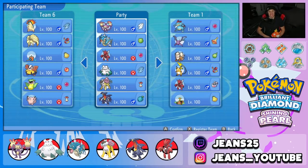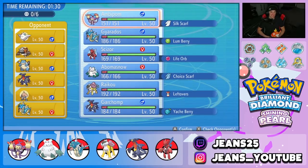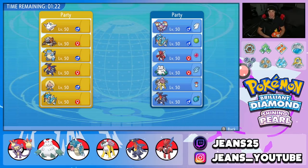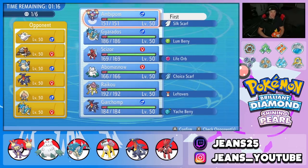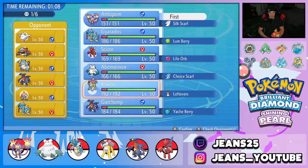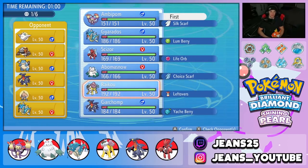Hopping into Battle 1. We're leading Ambipom — he's a great lead regardless. Our opponent has a sick team: Togekiss, Heatran, Blastoise, Garchomp, and two Intimidate users including Gyarados. That's a little scary. I want to lead Ambipom because I can Fake Out or U-Turn out, but with the opponent's Gyarados and Intimidate I'm thinking of pairing Ambipom with Raikou or Abomasnow.